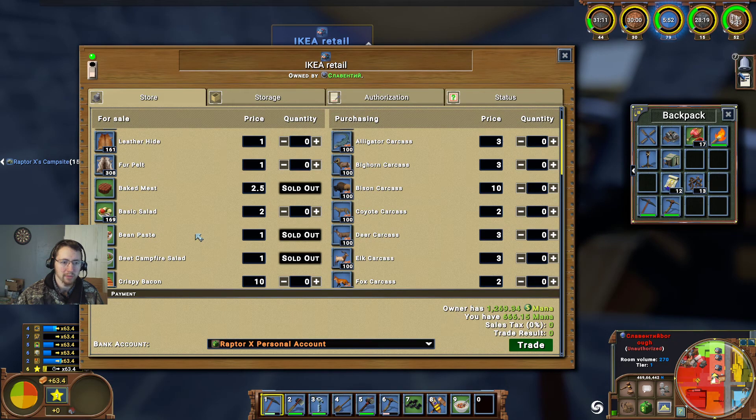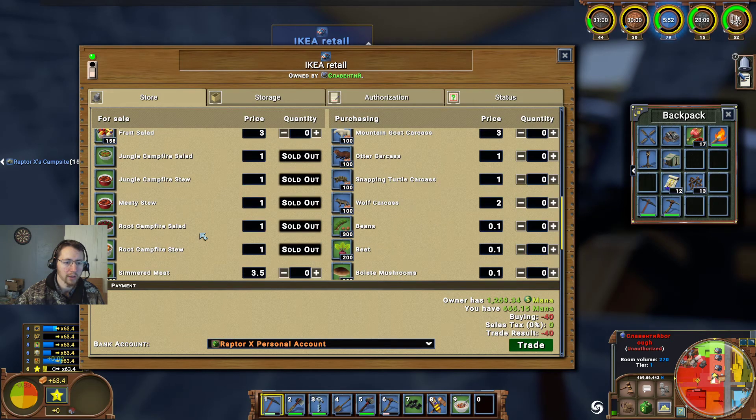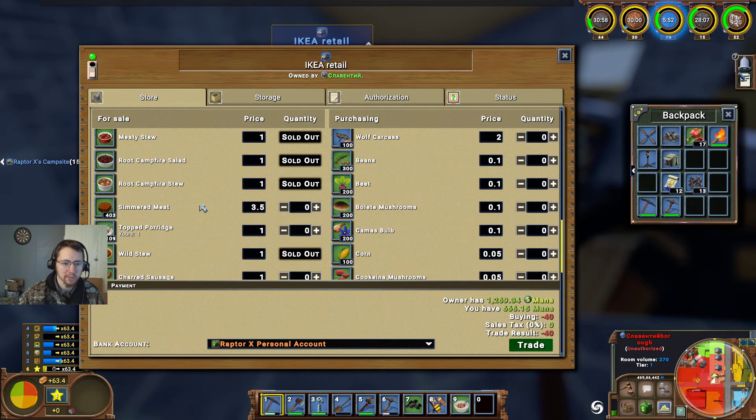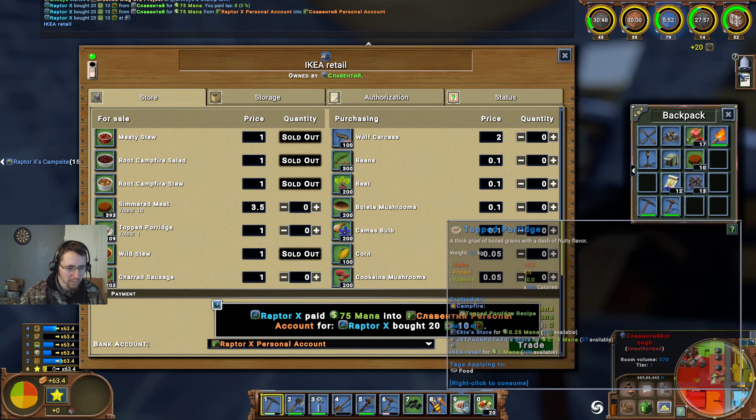So we're going to see about purchasing some more food here. Plenty of basic salads — we'll go ahead and get 20 of those. And we've got some simmered meat available — those are a little bit higher, so we'll go ahead and get 10 of them. $75. Pricey, pricey.